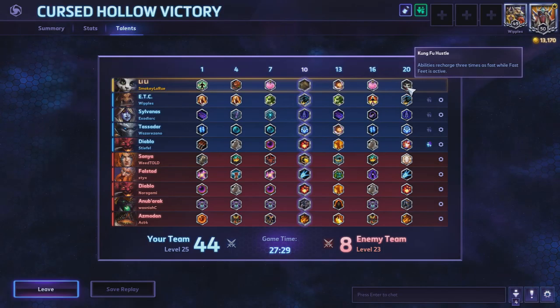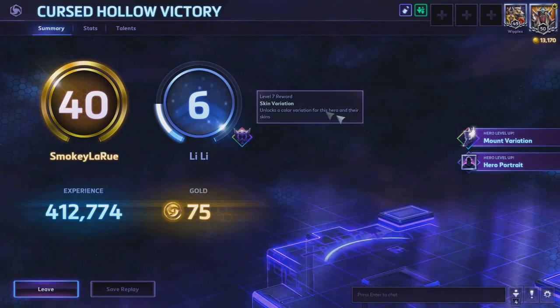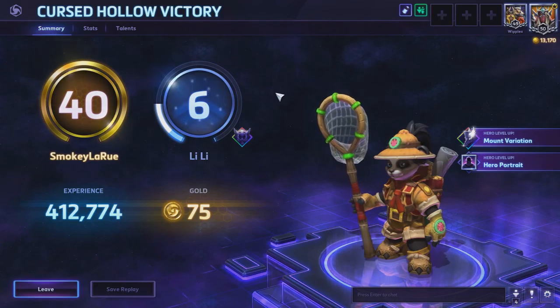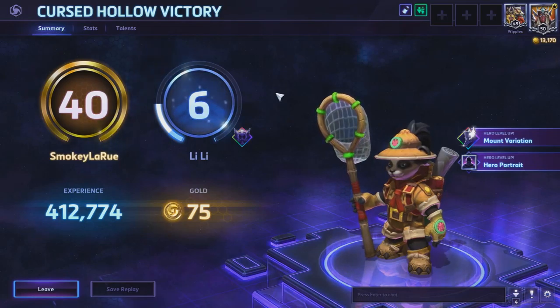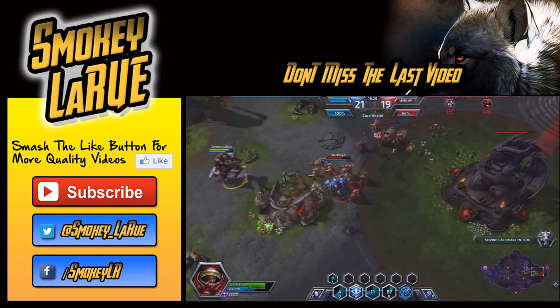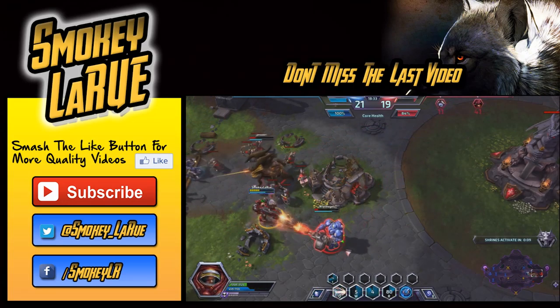Level 16: Two for One for a bit of extra healing, meaning we'll hit 2 people instead of 1. And finally, level 20: Kung Fu Hustle for the increased ability recharge time if we're going to get focused. With my positioning in that game, you saw that it didn't really come in too useful. So there's a look at Lili for you. I hope you enjoyed the video — if you did, please leave a like and let me know what you thought in the comments down below. If you'd like to see more content, please do subscribe to the channel; links are in the description along with my social media. See you in the next Heroes of the Storm video. Take it easy, ciao for now.